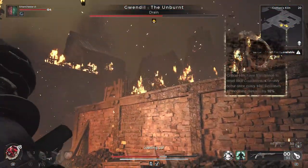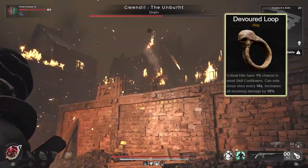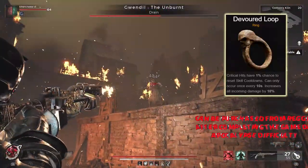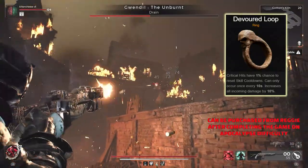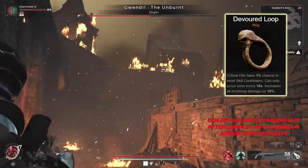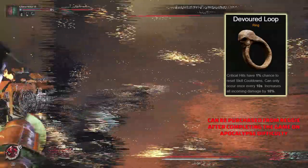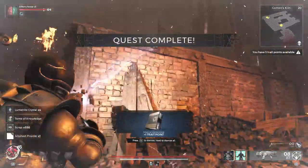Over to very possibly one of the most powerful rings in the game — the Devoured Loop. This one, if I remember correctly, is a returning ring from the original Remnant, and critical hits have a 1% chance to reset skill cooldowns. This can only occur once every 10 seconds, and having this ring on does increase your damage taken by 10%. But being able to have those cooldowns reset ridiculously fast makes this one of the most sought after rings in the game.